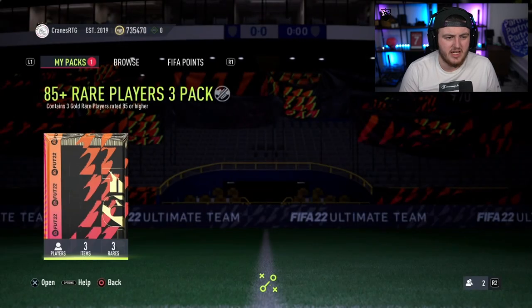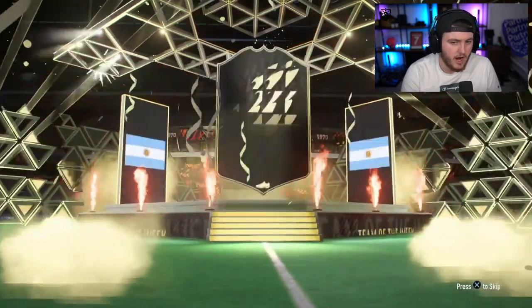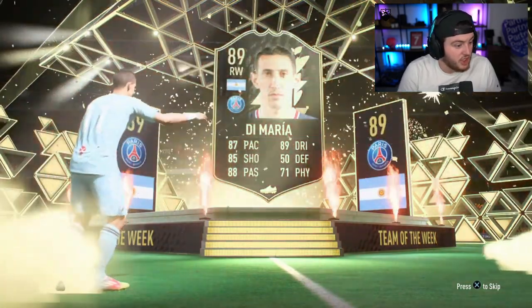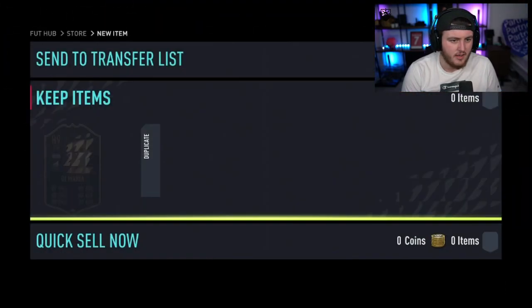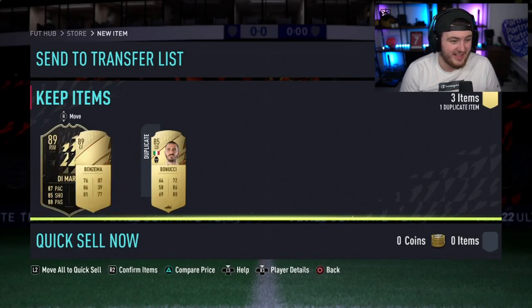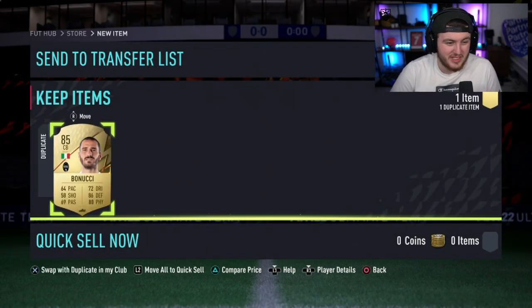Second pack — we want to see like a 90 plus, EA, or a Foot Fantasy with some good danglers. In form? I don't even know who's in this week's Team of the Week. Is that Messi? No, it's Di Maria. 89 rated in-form Di Maria — that's solid, we'll take that. Anything else? 89 Benjamin in there as well. These aren't flopping. We'll take that.